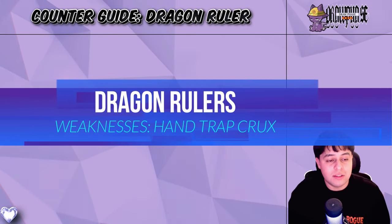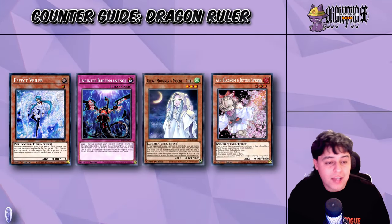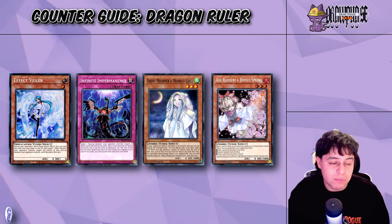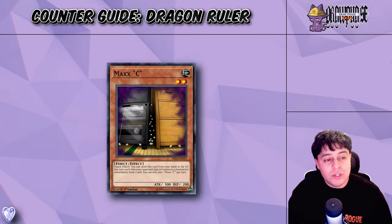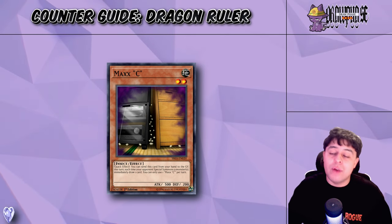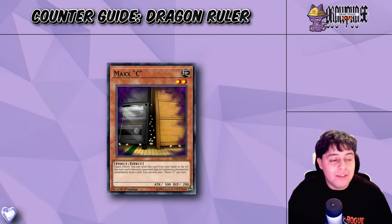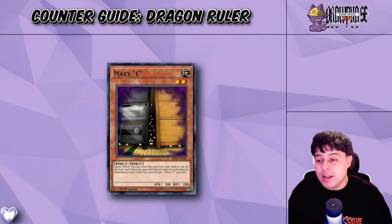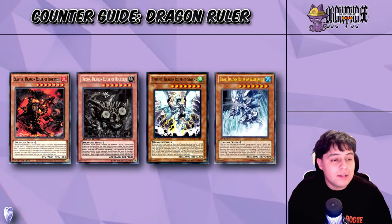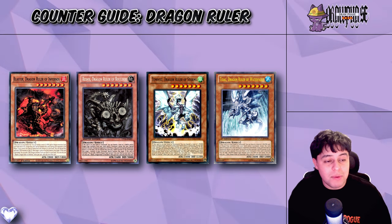Another significant weakness is the deck's susceptibility to hand traps and effect negation. Cards like Effect Veiler, Infinite Impermanence, Ghost Mourner, and Ash can negate the effects of the Dragon Rulers, stalling the deck's momentum. Moreover, the Dragon Ruler deck can struggle against strategies that rapidly deplete its resources. Maxi will force a Dragon Ruler player into a difficult decision — whether to continue their plays and set up a massive board or take a loss and not combo off. While the Dragon Ruler deck is powerful and versatile, it is not without its vulnerabilities, and understanding these weaknesses can be key to defeating this archetype in competitive play.